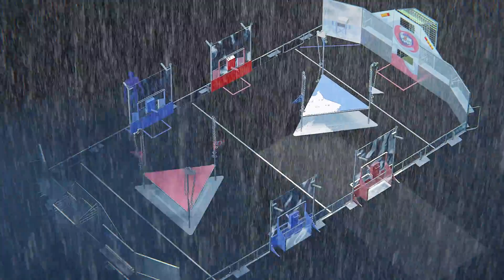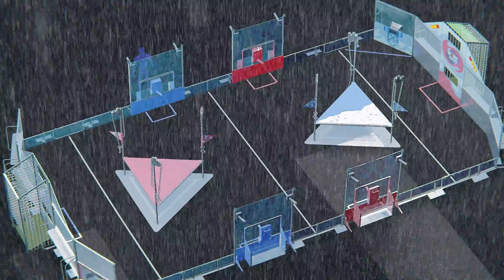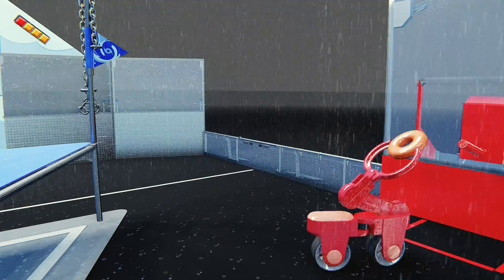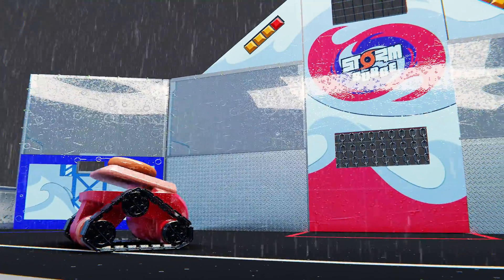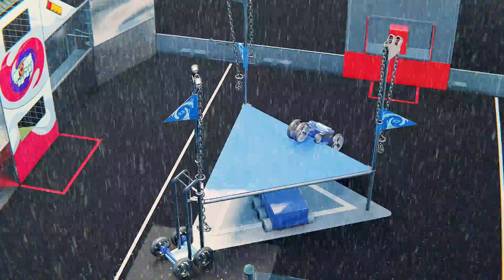Welcome to Storm Surge. As a dangerous hurricane approaches First City, robots in a remote base must race to upload crucial weather data before the storm hits. Alliances of three robots each place data packets onto the memory caches and shoot data packets into the data ports, uplinking to the cloud at the end of the match to send the remaining data to First City.